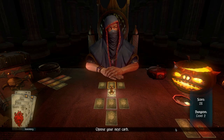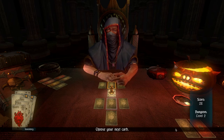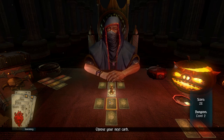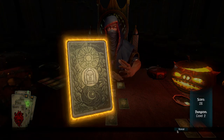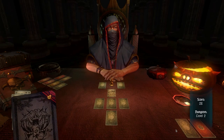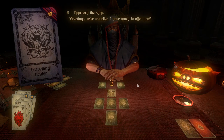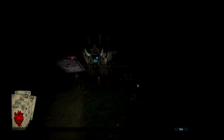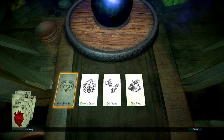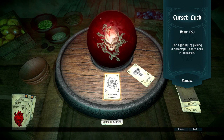The fortune teller says a fortune teller is at their most base and despicable when they begin to believe their own lies — but of course, her powers are genuine. This encounter might have curse removal, and yes — I have just enough to remove both curses.